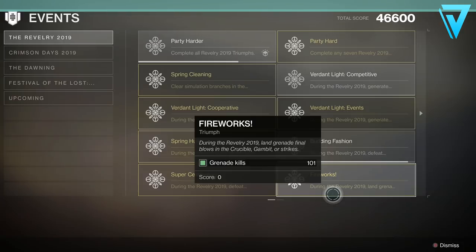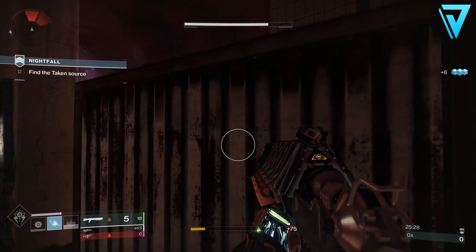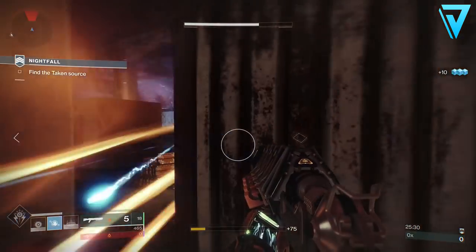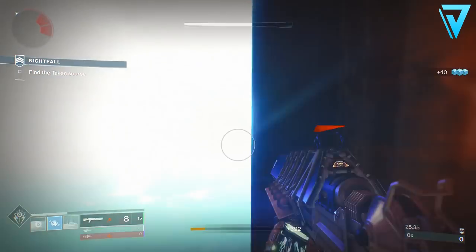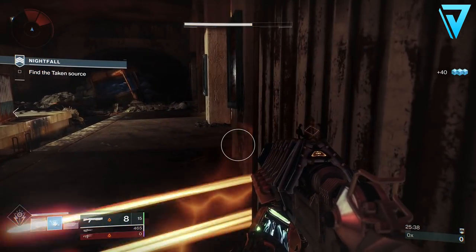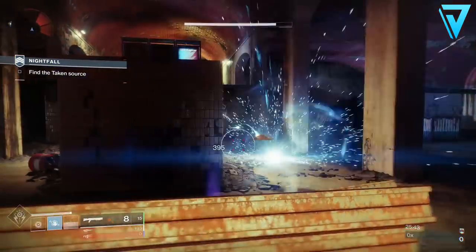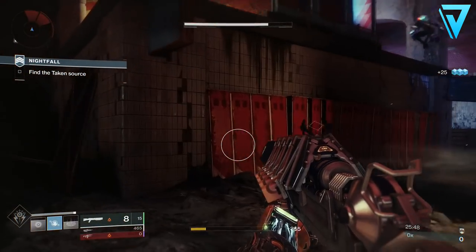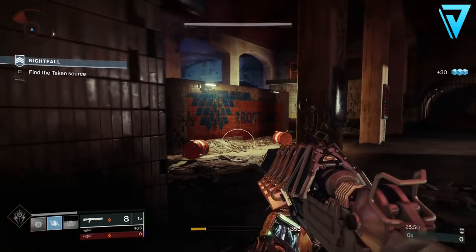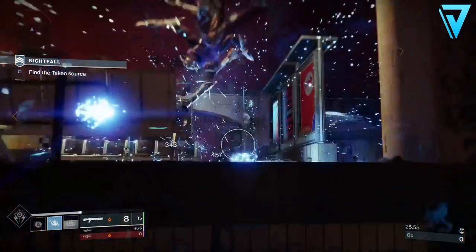Moving on to the penultimate triumph, Fireworks — during the Revelry we need to land grenade final blows in Crucible, Gambit, or Strikes. We actually loaded into the Nightfall at the Terminus East lost sector. As a fireteam we set the modifiers as low as possible and added Grenadier for an increased grenade recharge rate, then farmed the lost sector over and over in a private session to get the grenade kills needed to complete the Firework triumph.